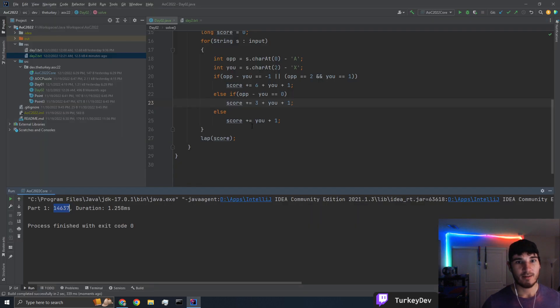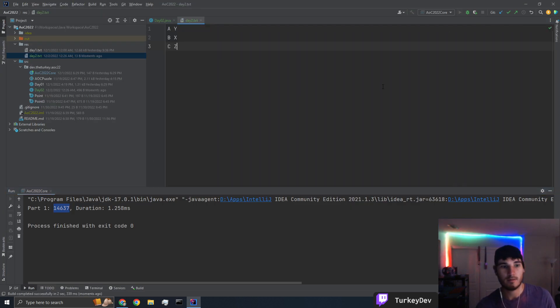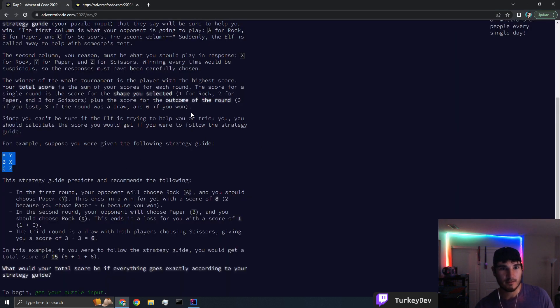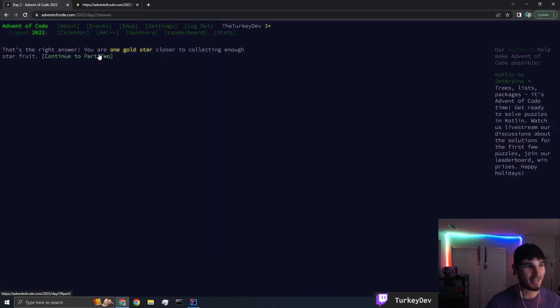Nope. What if I use this as our input? We get 15 — well, that's actually right. So that means there are some edge cases I didn't get right. If the opponent minus you — rock, paper, scissors — 6 for win, 3 for draw, 0 for loss, 1 for rock, 2 for paper, 3 for scissors. Opponent chooses 2, you choose 0 — not 1. That would be my mistake there. Sweet — on to part 2.